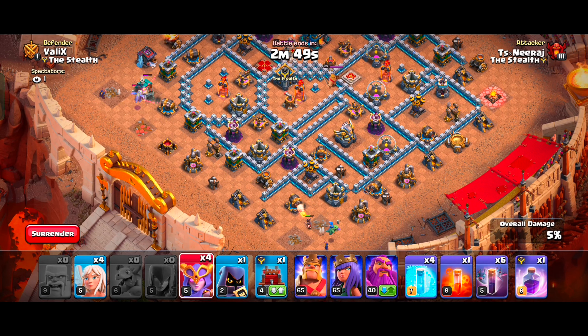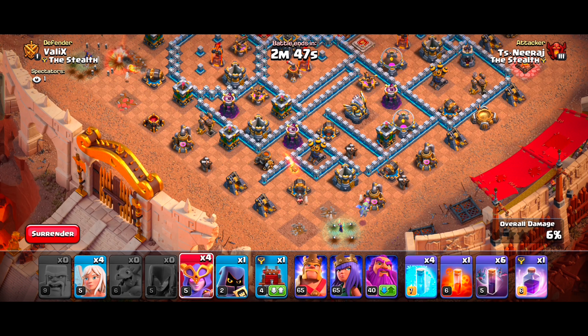Once our Baby Dragons and Witches destroy a few buildings, we will drop all our Super Witches with a gap between them, backing each up with one healer. Then we will drop our Log Launcher in the middle, followed by all our heroes. I am using the Grand Warden's fireball equipment in this strategy, and it works really well.